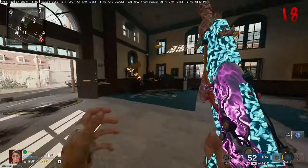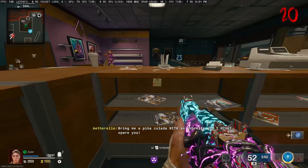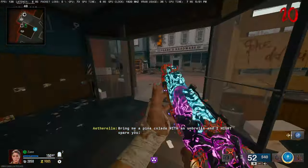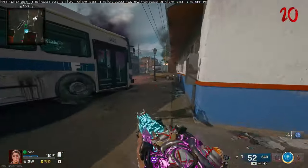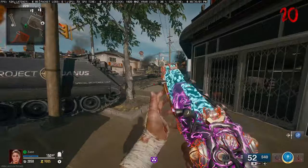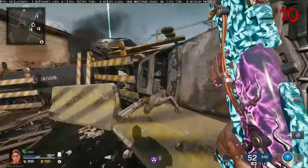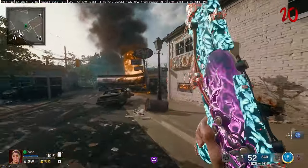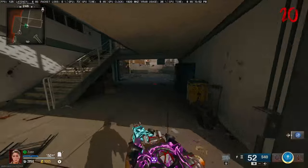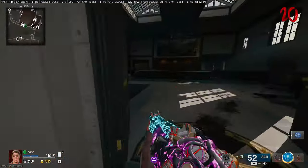Last but not least: the bank vault easter egg. Come to the comment — the counter area — and look behind the table where you'll see a sticky note with a number. The position of the number on the sticky note tells you its order in the code. This unlocks the vaults in the bank. Be mindful that these numbers change every game session, so do not copy the code from this gameplay.